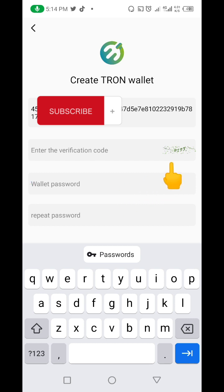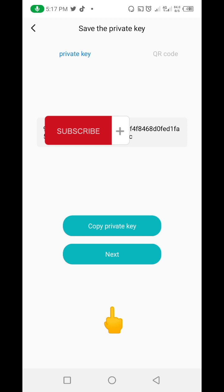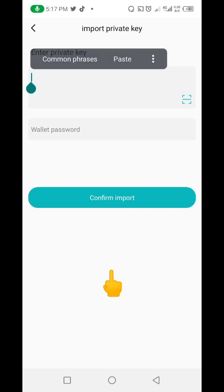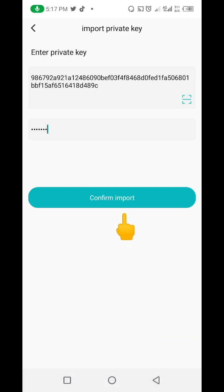I'm expected to put in the number that I see here — I think this is 6193 — so I'm going to put that in and click on Create. I'm going to copy my private key and keep it very safe. The next thing I'm going to do is click on Next, then put in my private key and my wallet password, and then click on Confirm.